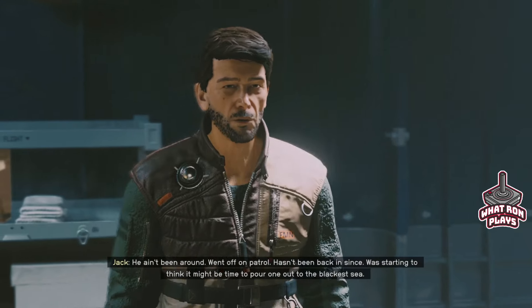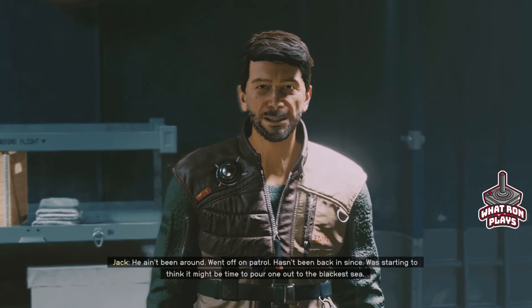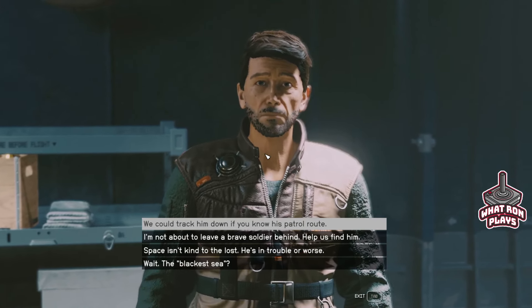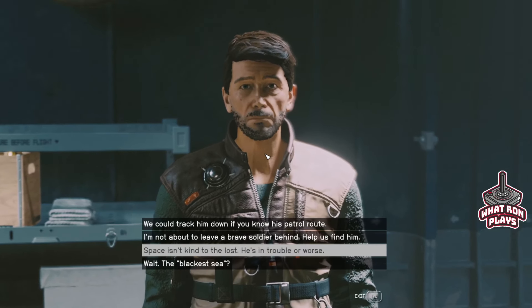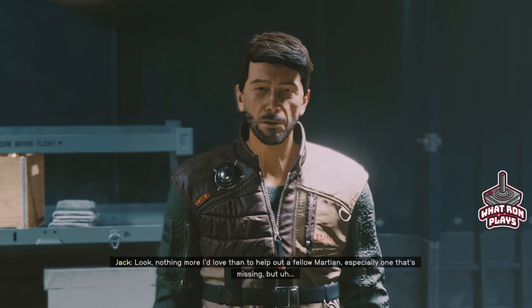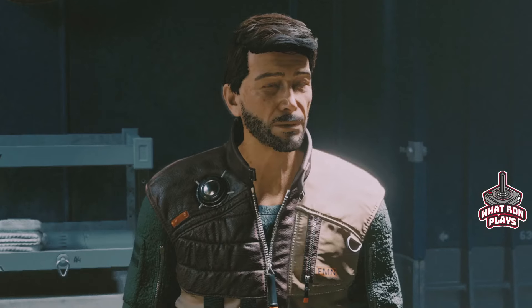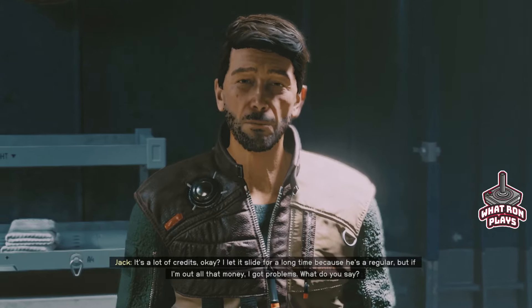He ain't been around — went off on patrol and hasn't been back since. We're starting to think it might be time to pour one out to the blackest sea. The blackest sea — that's obviously outer space. Nothing more I'd love than to help out a fellow Martian, especially one that's missing. He has a tab and I don't know if he's coming back — it's a lot of credits. I'll let it slide because he's a regular, but if I'm out all that money I've got problems. What do you say? $2,500?